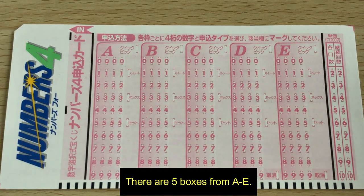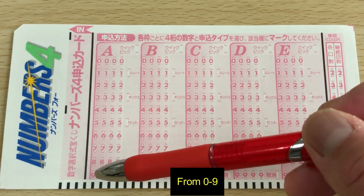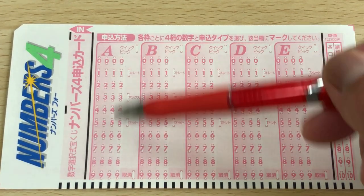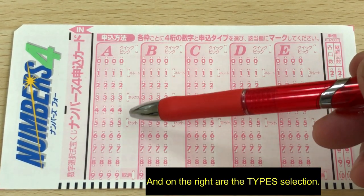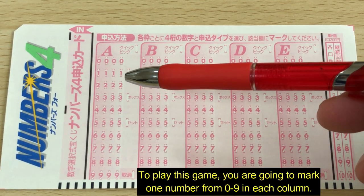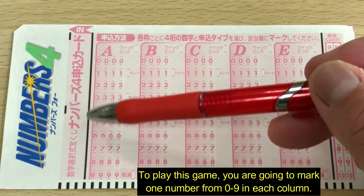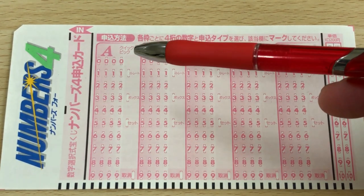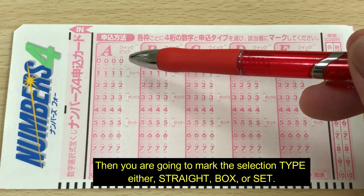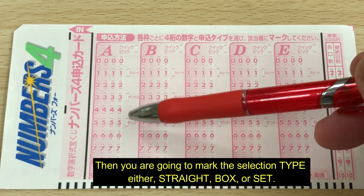There are five boxes from A to E, and in each box there are four columns from 0 to 9. On the right are the type selections. To play this game you are going to mark one number from 0 to 9 in each column, then mark the selection type — either straight, box, or set.